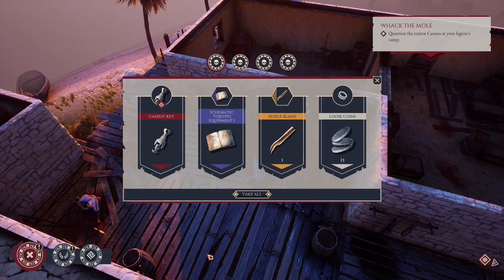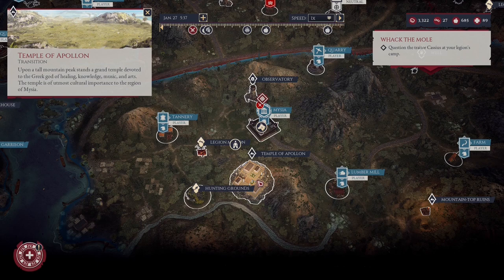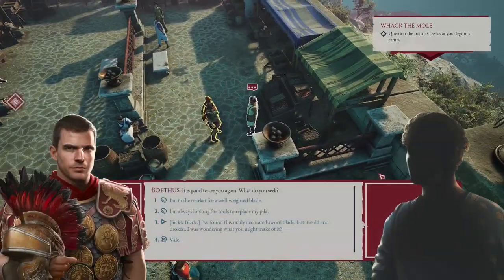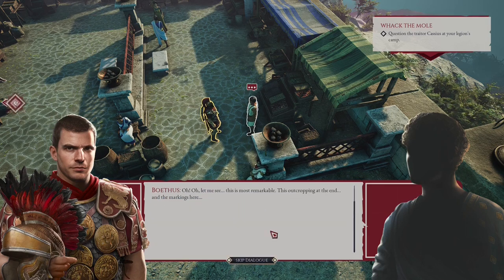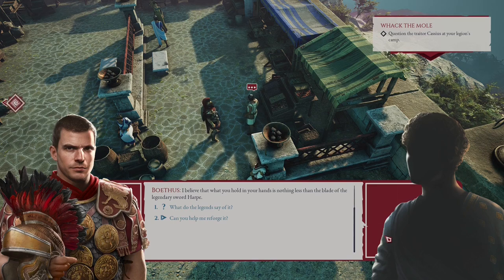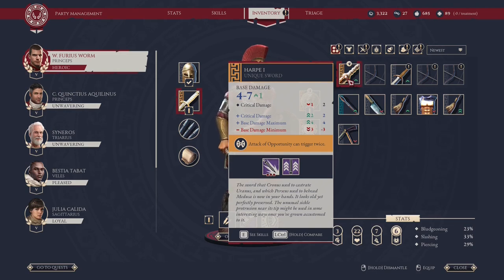There is one more unique item you can find, but it's completely random — you can get it at the beginning of the campaign or much later like I did. It's the Sickle Blade. With this blade we must go back to the Temple of Apollon, and inside the temple talk to the merchant. Show it to him and he will give us a unique blueprint. Now we have the Harpe — a unique sword belonging to Perseus, who slew the Medusa Gorgon. A very powerful sword that triggers a check of opportunity twice. Be sure to craft this sword.